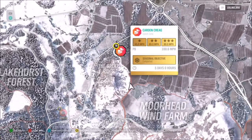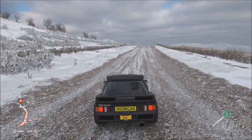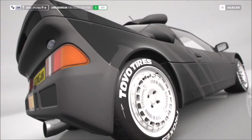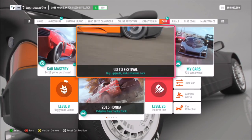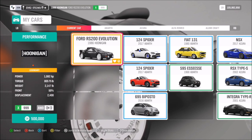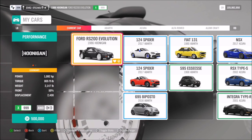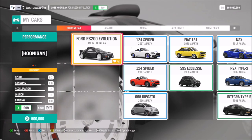A lot of people have been saying they're finding it very difficult and aren't sure what car to use, so I'm going to show you how to complete this one using a really good car — it's actually fairly easy to do. The car I'm using is a Hoonigan Ford RS200 Evolution. This isn't just a standard RS200, it's the Hoonigan version, and as you can see it's maxed out to X class with over a thousand brake horsepower.